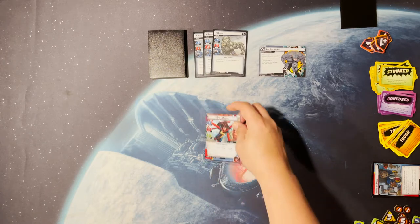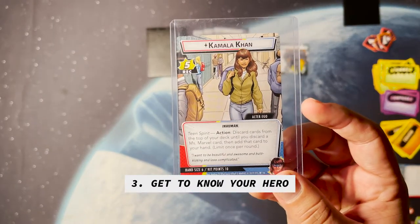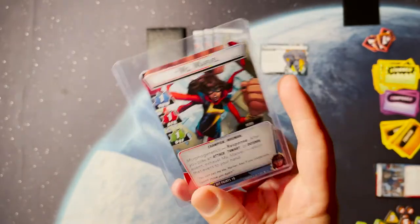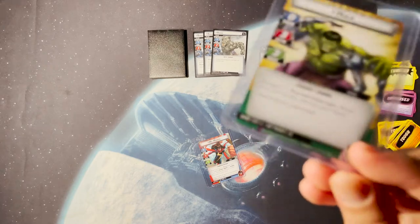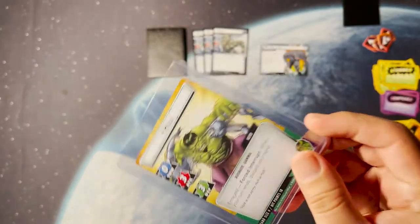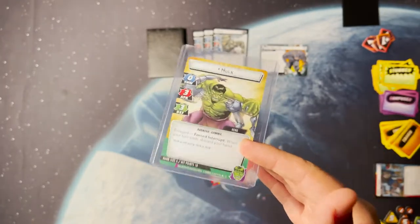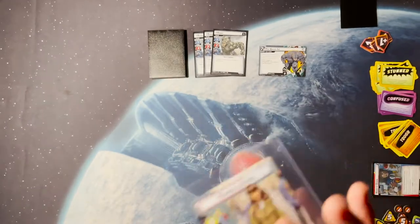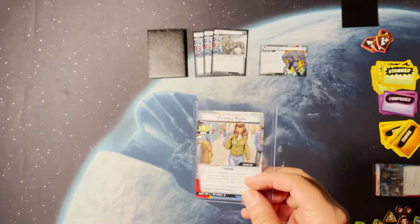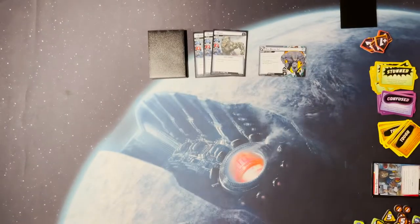Now, what do we know about Miss Marvel? She has a hand size of six and ten hit points on her hero side, and a hand size of five on her alter ego side. Compare that to Hulk, who only has a hand size of four — with Hulk you want a lot of draw cards because he needs help. But Kamala Khan already has a lot of built-in card draw, so you wouldn't want to stuff her deck with extra draw cards. She also heals for five, which is incredible.